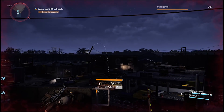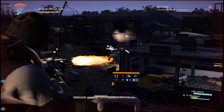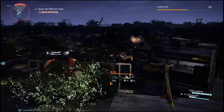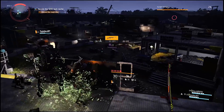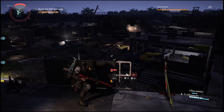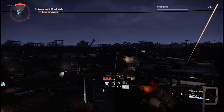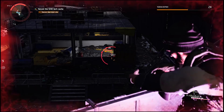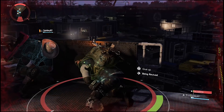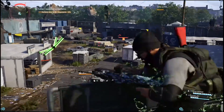First up, cover is king — don't go Rambo or you will die easily. This game is a third-person cover-based shooter. Always use cover where possible, and that shouldn't be too hard since there's usually a lot of cover options all over the place. Ubisoft designed an awesome world with plenty of cool things to take cover with. Even some of the weakest enemies will take you out in a split second if you're not careful. So if you want to throw a grenade, heal, reload, or communicate with your team, make sure you do it in cover.